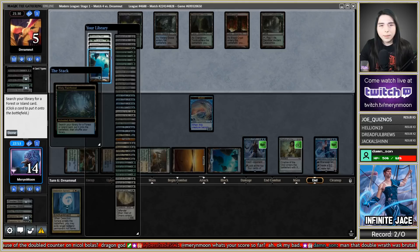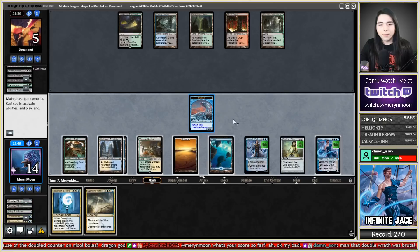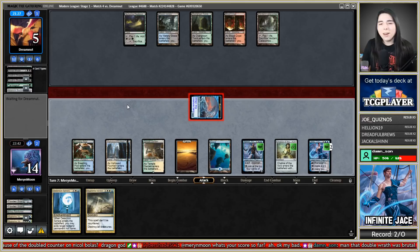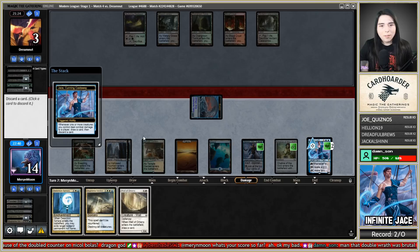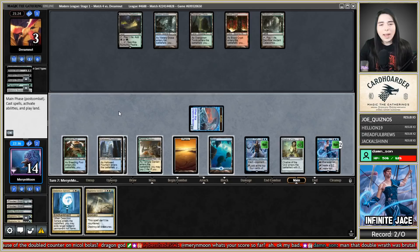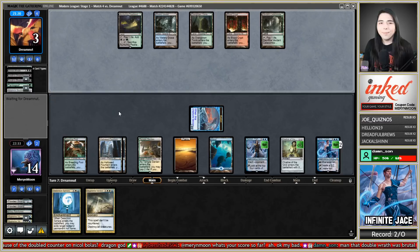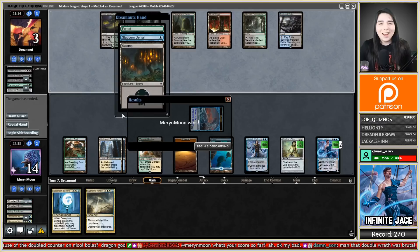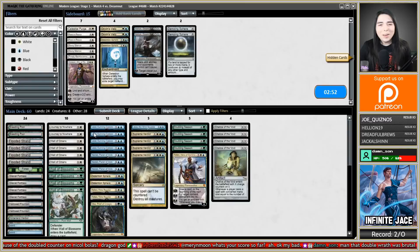Fetch here, grab another Hallowed Fountain, tick up. Another Supreme Verdict. They also can't cantrip — when they crack that Peat Land it fizzled because their Mishra's Bauble already went off. I get to draw and discard — I'm going to discard Wall of Omens, making absolute sure we can deal with a threat if they get one. They scoop it up — Wrath into Wrath is a good way. They reveal their hand: land, land, Stubborn Denial — I knew it was something along those lines.